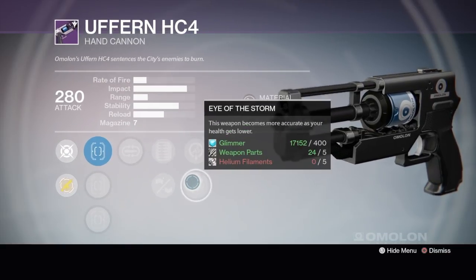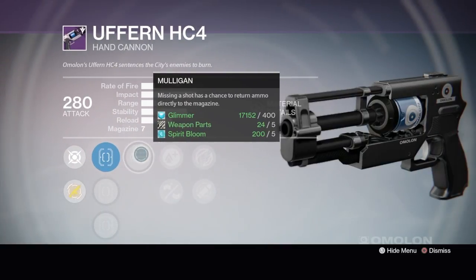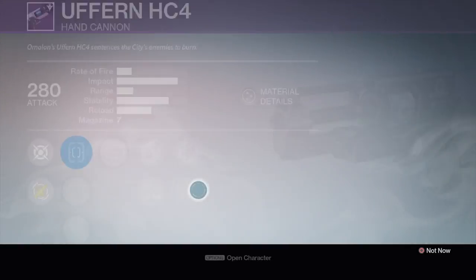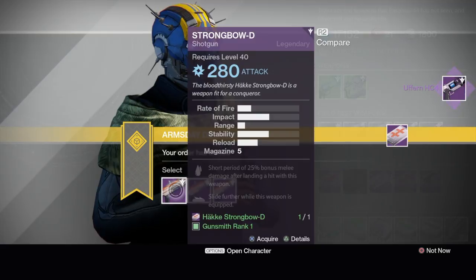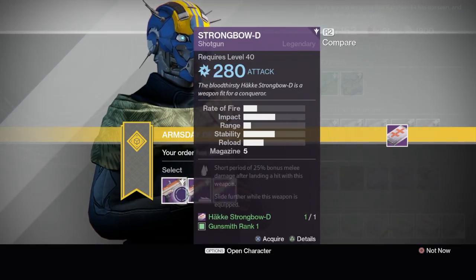Reinforced barrel, but you take a huge hit on stability. Life Support and Eye of the Storm — the last section of perks for these hand cannons never seem good. Mulligan, lightweight, injection mold — get some good stability but take a hit on range. I don't care, I don't use legendary hand cannons, so I just grabbed some marks. Let me know in the comment section if you would have picked one — I just don't use legendary hand cannons anymore except for the Future War Cult one.